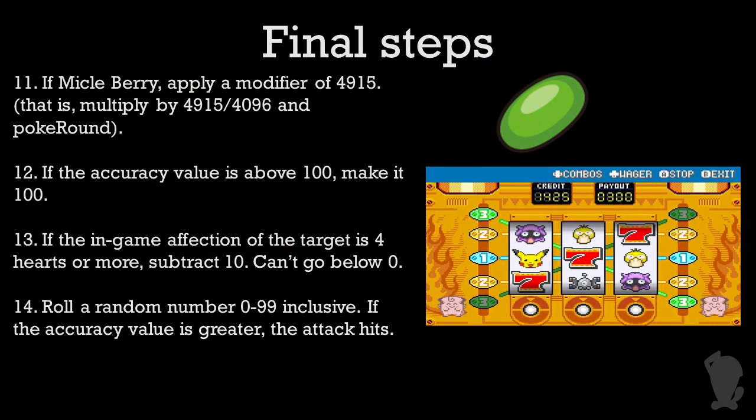Finally, the game picks a number at random from 0 through 99. If your accuracy value is greater than the number the game randomly picked, congratulations — your move will land.